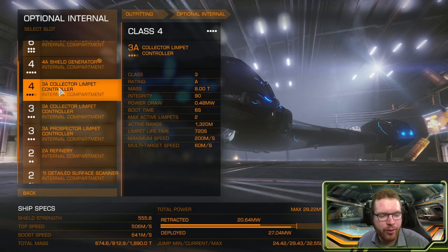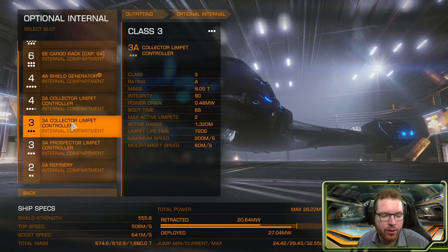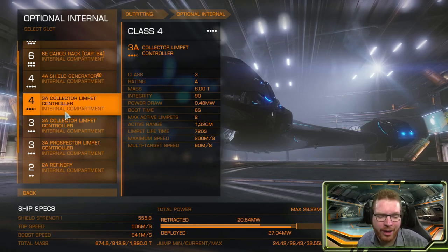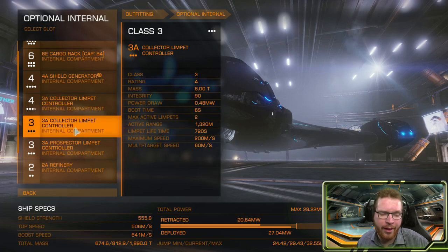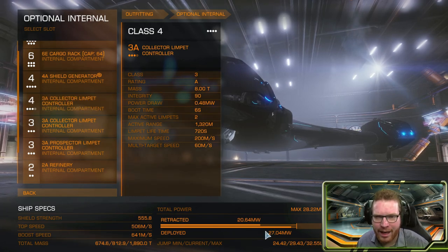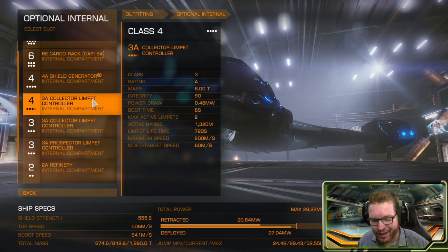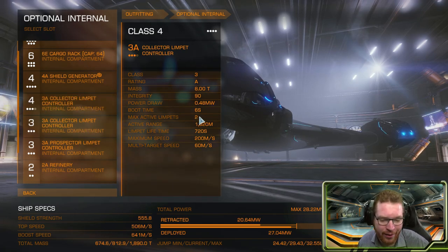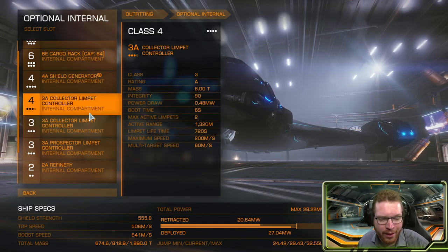For collectors, I've gone with two 3A collector limpet controllers, giving me a total of four active limpets. I like having four active — it is a little overkill. You could go down to just one controller with two active instead of four, and then maybe put in a little bit of extra cargo or a fuel scoop if you're planning to go longer ranges. A Guardian FSD booster could also go in to add about eight extra light years from the class 4 slot, pushing your jump range up to close to 40 light years. I like to have the extra limpets since I normally don't have to go that far, so that's why I've gone with two collector limpet controllers.